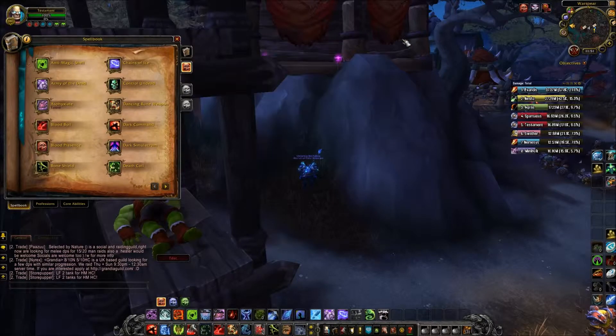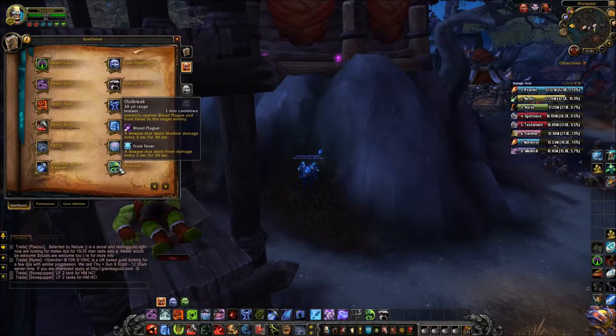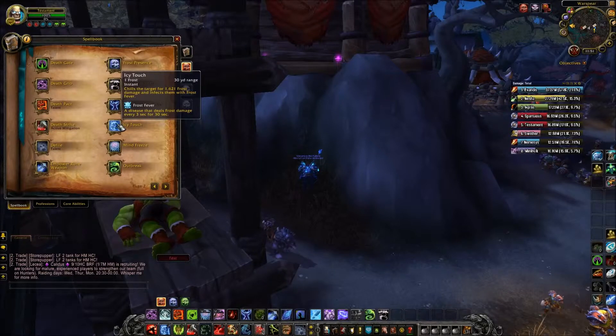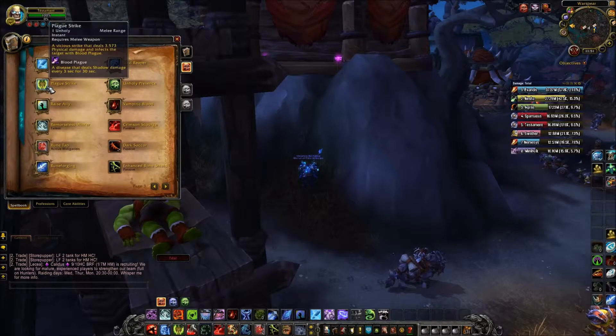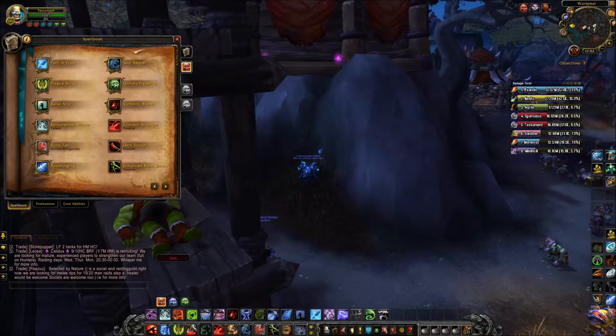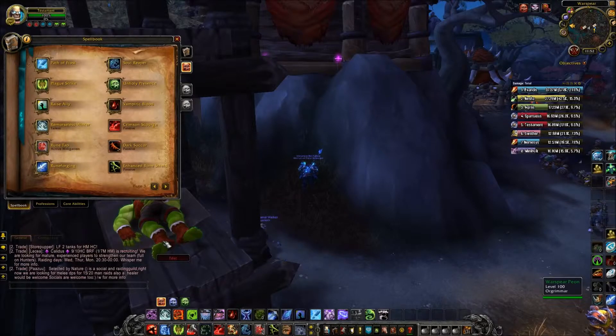Now moving on to our main offensive abilities. The first two can be applied by Outbreak, which instantly applies both Frost Fever and Blood Plague. Frost Fever is a disease that deals frost damage every 3 seconds for 30 seconds — it chills the target for 1,600 frost damage. Plague Strike deals 3,573 damage and infects the target with Blood Plague, a disease that deals damage every 3 seconds for 30 seconds. You want to keep both of those up at all times with no downtime.